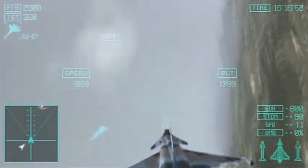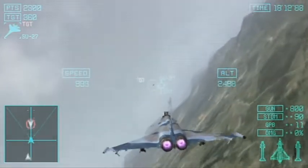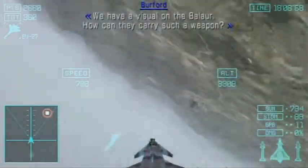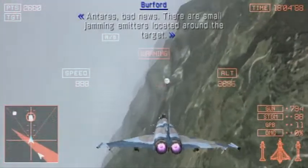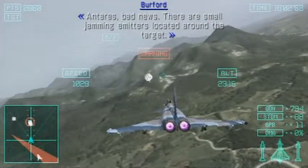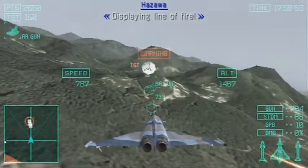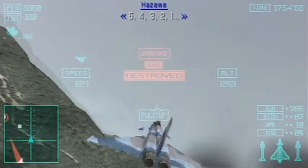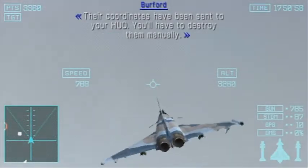You're not getting anywhere near the Balaur. We're going to have a visual on the Balaur. Don't allow them to get the Balaur! Bad news — there are small jamming emitters located around the target. Explain line of fire! 5, 4, 3, 2, 1! Their coordinates have been sent to your HUD. You'll have to destroy them manually.